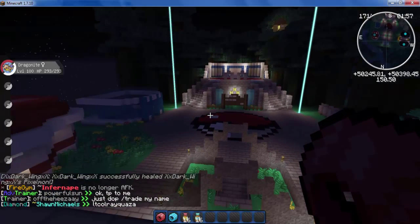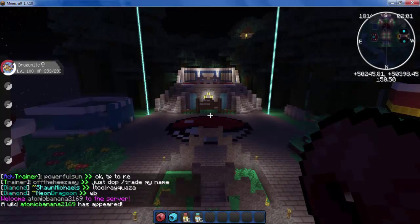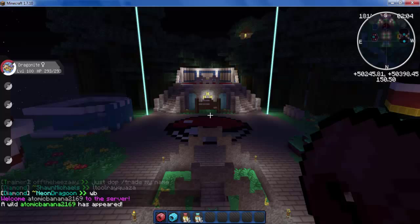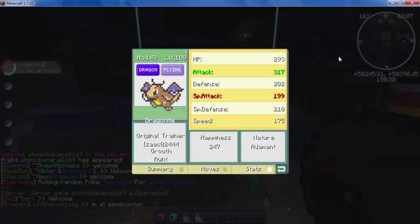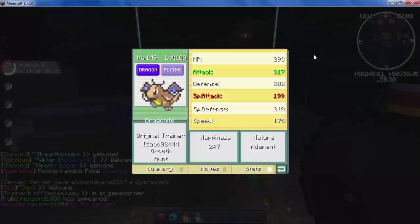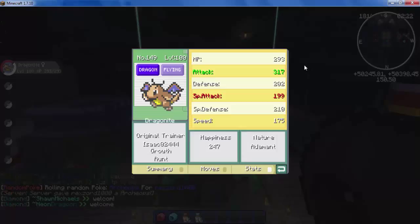Today I'm going to be trying to explain to you what EV training is. A lot of you probably already know what this is, but this is for the benefit of people who don't. I have a Dragonite here — Dragonite's my favourite Pokemon — so for the sake of this video we're going to be using this as an example. It's level 100, so you'd expect it to be at its maximum power, right? Well, that's not necessarily true. This Dragonite hasn't been what's called EV trained.